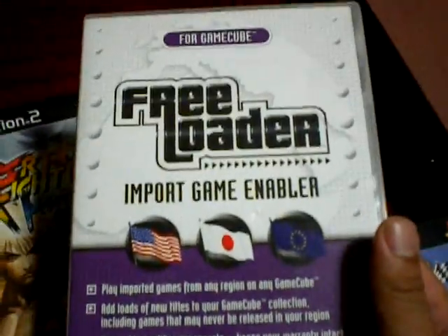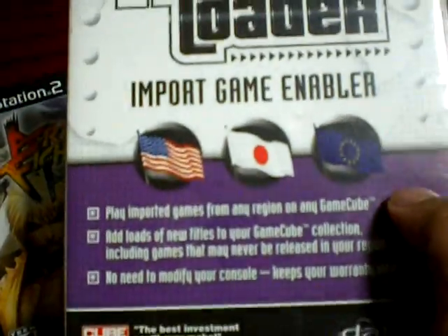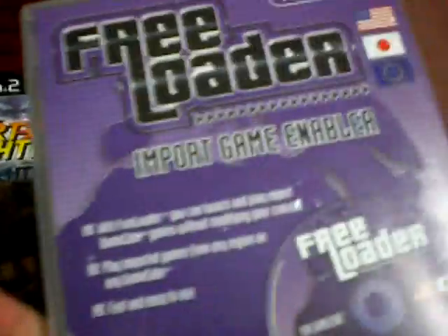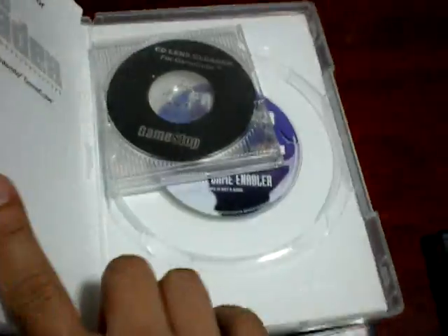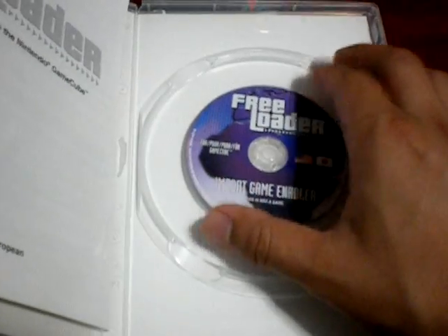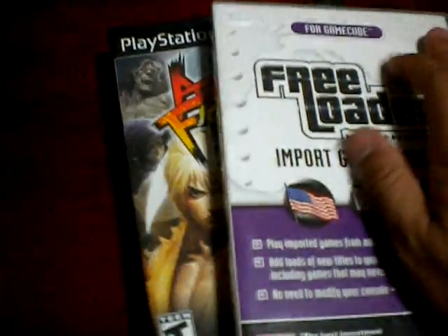Another thing I got here, which is actually pretty cool if you don't like modding your systems — this here is the Freeloader for the Nintendo GameCube. You can use it on any GameCube, and you can also change the output if you have a PAL television. You just pop it in, do a little game swap, and you're pretty much good to go. There are instructions in there just in case you're unfamiliar.